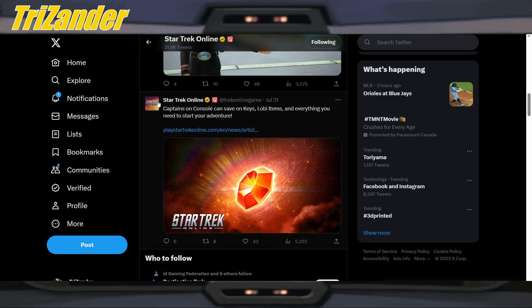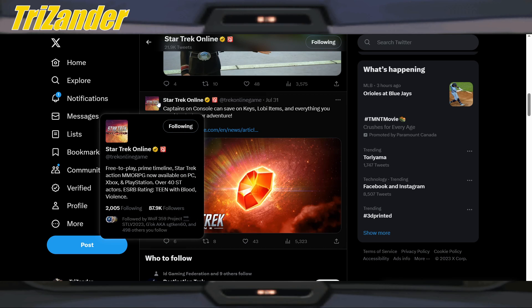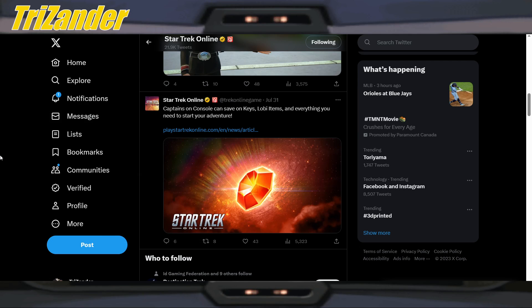Now with that said, here we go. Captains, we have a couple things to go over and one of them is the new ship that they showed off in today's 10 Forward stream, but what we'll do is go over the blogs and then of course, as we do so, we're going to drop our two ECs and then at the end, give our conclusions.